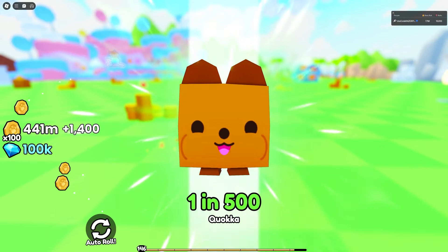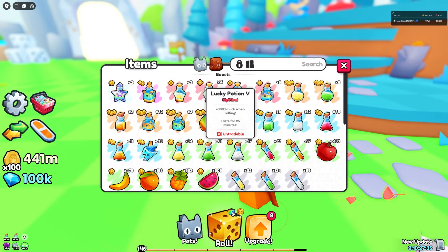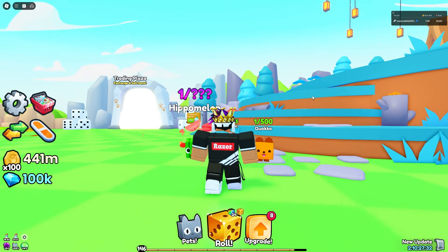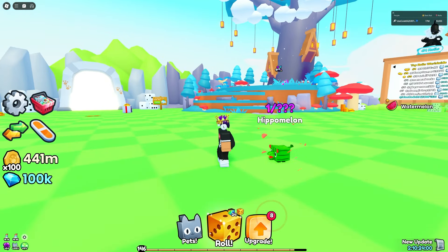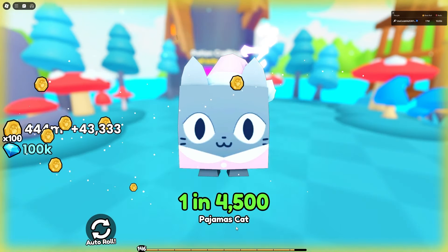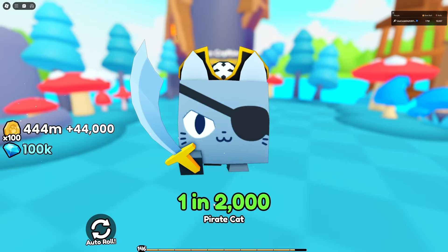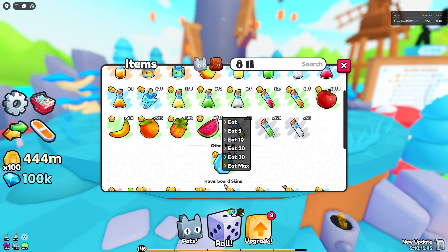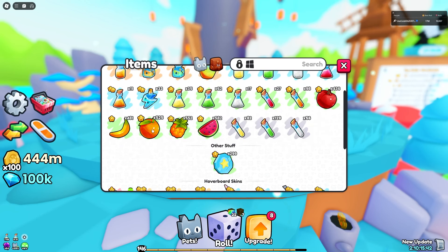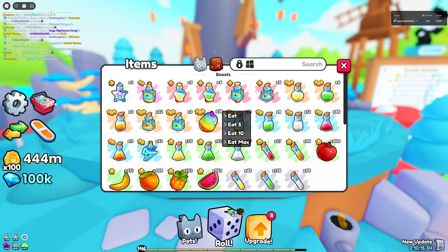If I want to hatch one myself I obviously need a lot of luck. I'm going to spend 1,500 Robux right now to get 32x to 64x luck — the timer also reset, so I'm a lot luckier now. There are different luck potions you can buy. Right now as I roll I'm getting one-in-4,000 and one-in-2,000, so I'm always getting something that's at least one-in-a-thousand.